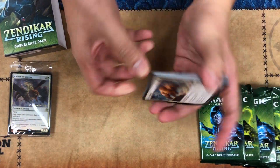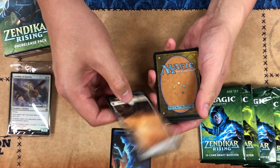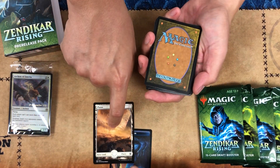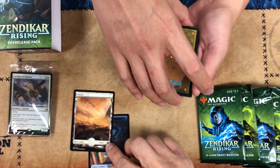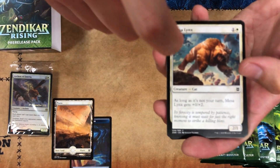Let's start cracking. So we got a token and we should have a basic land. First things first — full art basic lands are back, which is kind of cool. And then we have Mesa Lynx.